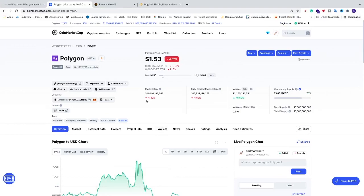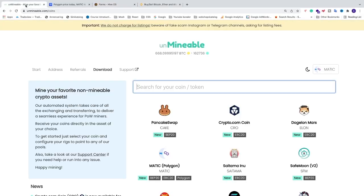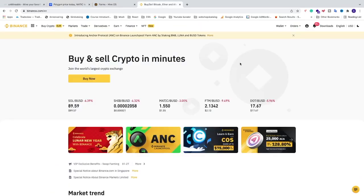In this tutorial we're going to learn how you can mine Polygon MATIC. The current price is $1.53 and we're going to mine this on HiveOS. If you don't have HiveOS, you'll find the link in the description on how to install it on your rig. We're also going to use Unmineable. The wallet for Polygon I'm going to use is Binance, but you can use any other wallet of your choice. If you want to use Binance, you'll find the sign-up link in the description — disclaimer, this is an affiliate link and I will get a small commission if you sign up through my link.